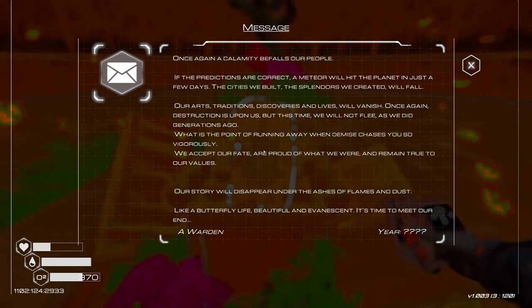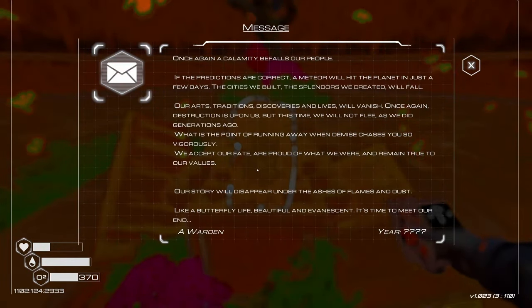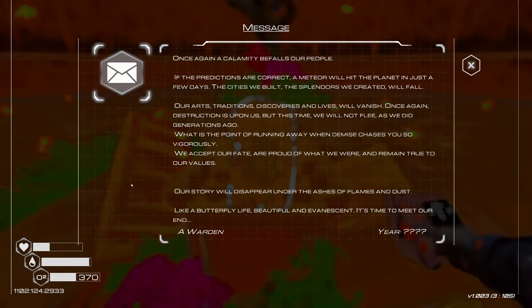Once again, calamity befalls our people. If the predictions are correct, a meteor will hit the planet in just a few days. The cities we built, the splendors we created, will fall. Our arts, traditions, discoveries, and lives will vanish. Once again, destruction is upon us. But this time, we will not flee as we did generations ago. What is the point of running away when demise chases you so vigorously? We accept our fate. We are proud of what we are and remain true to our values. Our story will disappear under the ashes of flames and dust — like a butterfly life, beautiful and evanescent. It's time to meet our end. Of warden.